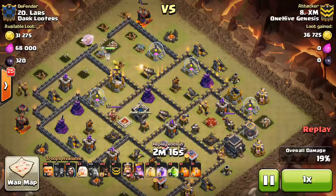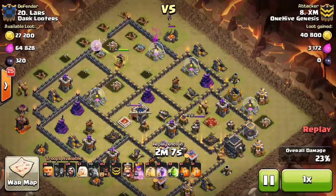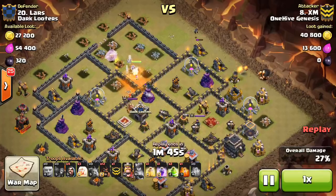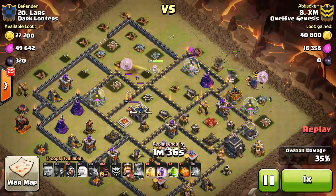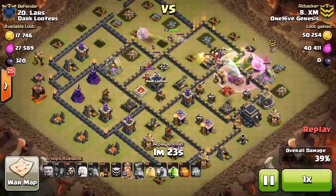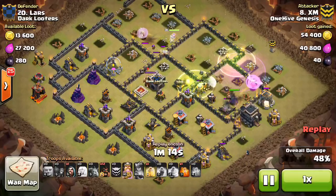The Queen takes out the gold storage and a few point defenses, keeps progressing through. In just a moment he starts in with the Giants, waiting for the Queen Walk to develop a little further. The Queen takes out the CC troops — a Pekka and some Goblins — and has to use her ability because it's a Pekka, which does so much damage; not worth the risk even for a level 30 Queen. Here come the Giants with three healers. Those Giants are not going to die — they're just being targeted by a Wizard Tower. He has a Pekka of his own in the CC, uses a jump spell to let the Pekka and the King go in and take out the enemy Queen, has a Rage with the healers in it. The reason he brought so many healers is because there are no air defenses on that part of the base, so those three healers just keep the entire kill squad — the King, the Pekka, the Giants — pretty much at full health.